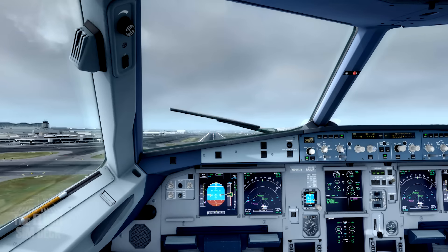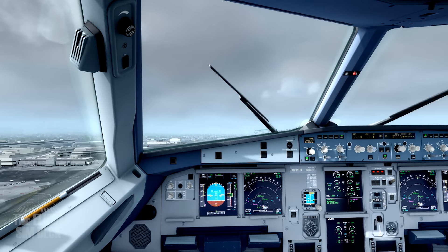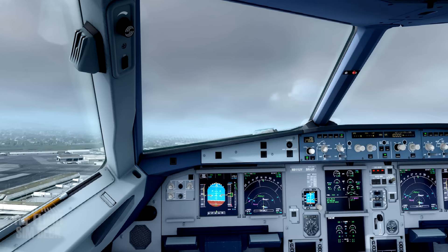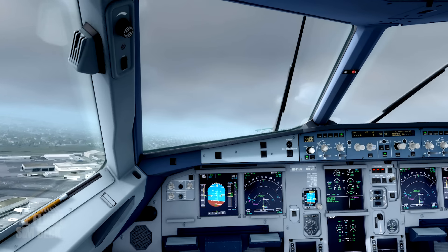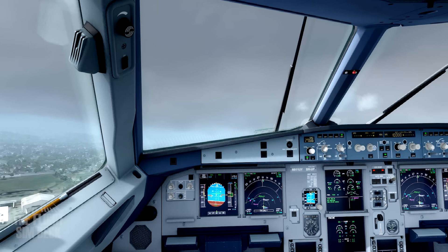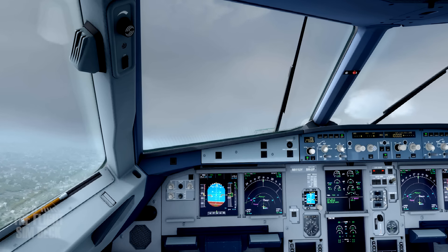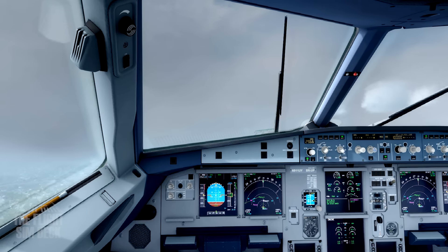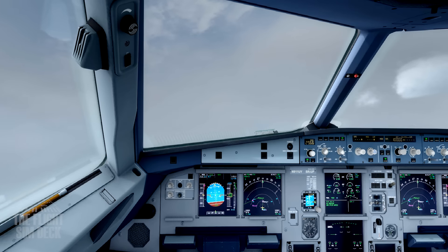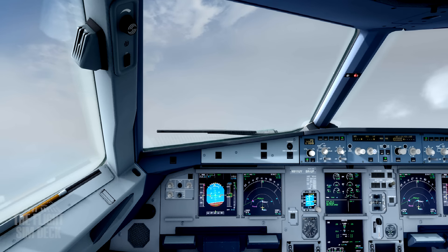Pretty ugly heading out of here. Heading 160. Climbing to 5,000. Positive climb — gear up. Vhard brake speed is 120.9. Passing through 10,000, 11,000.